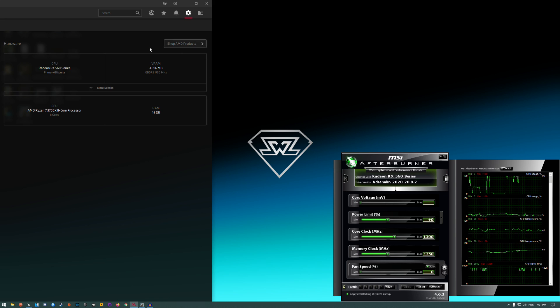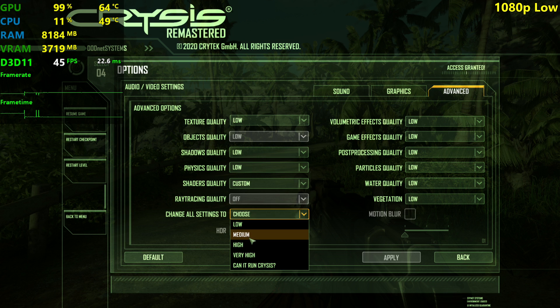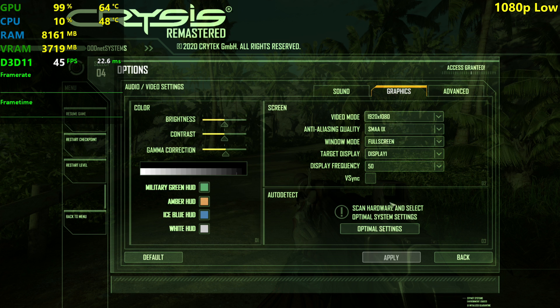It's also the 4 gigabyte model as you can see right there, and I'm running it with a Ryzen 7 3700X and 16 gigs of RAM — which are totally overkill specs for this GPU — but you should be able to achieve the same FPS with something like a Ryzen 3 1200. I'm going to be playing at 1920 by 1080 using low, medium, high, and maybe the Can It Run Crysis settings as well, because why not — it's the meme, you know.